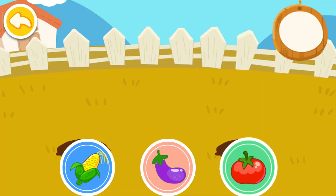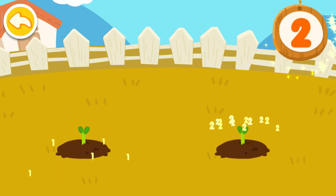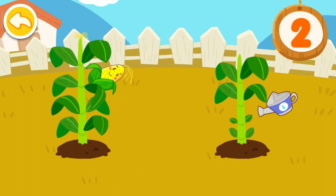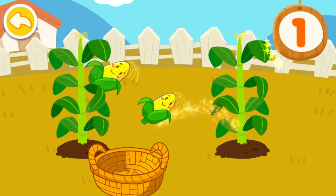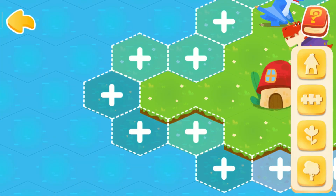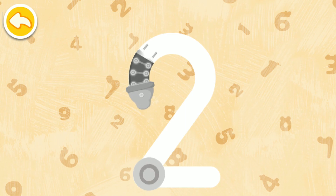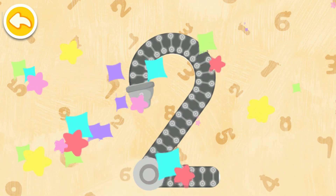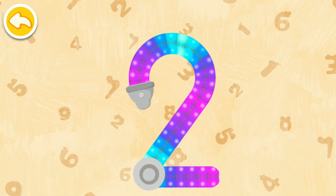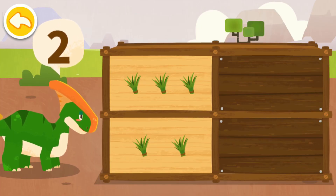Choose one of these seeds — Corn! One, two, one, two. Let's water the plants. One, two, two, one, two. Let's pick fruits. How many food items does the dinosaur want? Two.